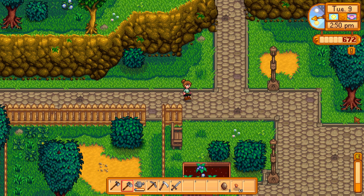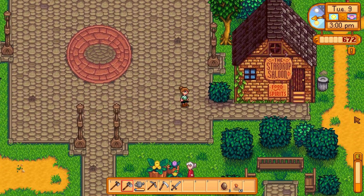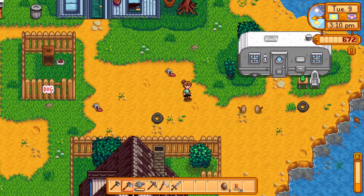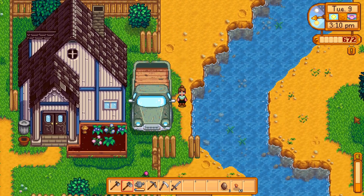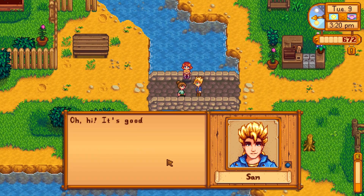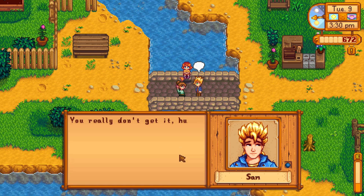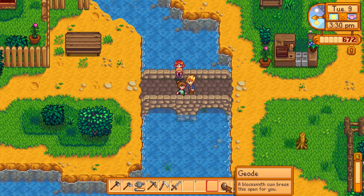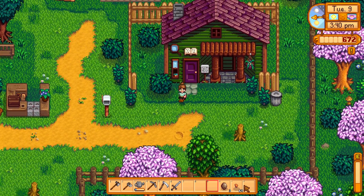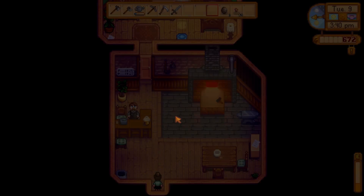All right, blacksmith. We need to find some stuff we can actually give people — apparently it is not copper and spring onions that people like. Let me process the geodes. Petrified slime, limestone — I don't know what that was. I reckon probably the flowers are the way to go — if I can grab some dandelions and stuff, that'd be better for gifting.